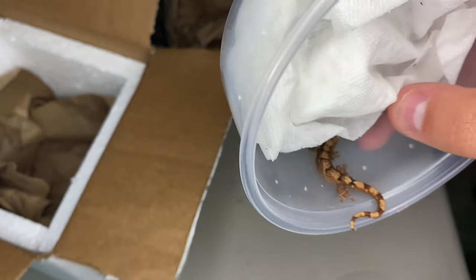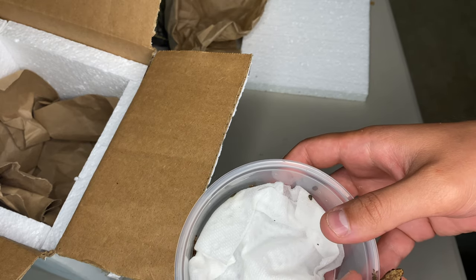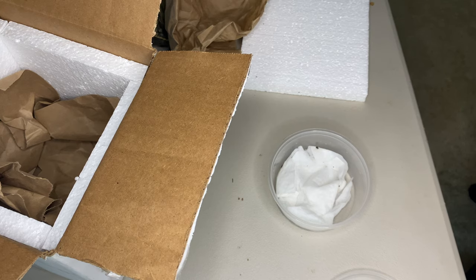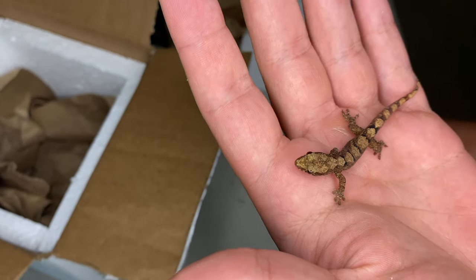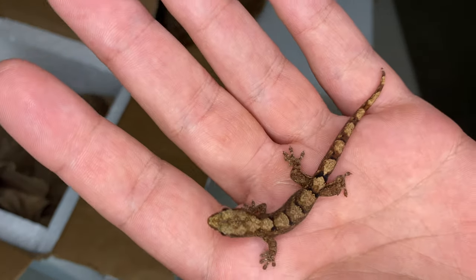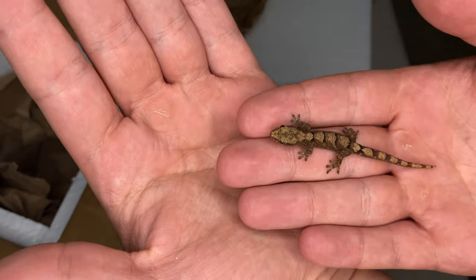I think their pattern is pretty cool. They max out, I believe, in the 20s gram-wise. There's really not much in the way of care sheets that you can just find and pull up, but the care is very similar to other New Caledonia species. I still have to get familiar with whether this one is fired up or fired down. You can definitely tell they're a lot faster than a gargoyle or anything like that.